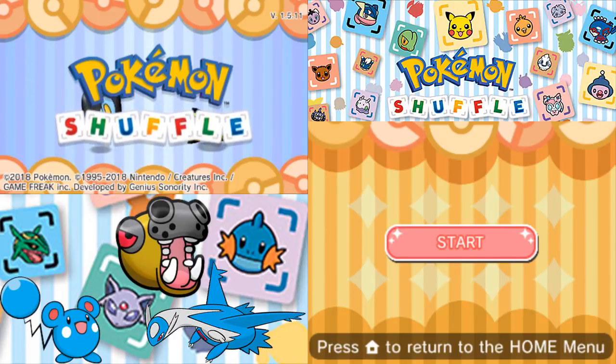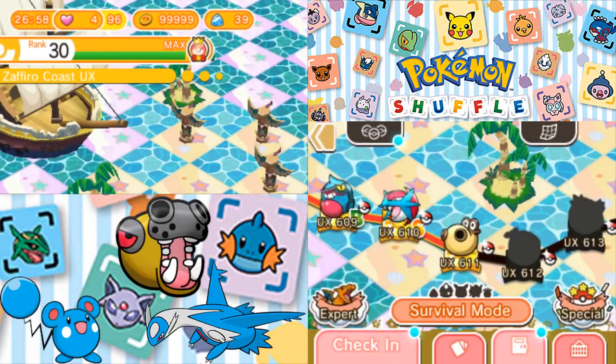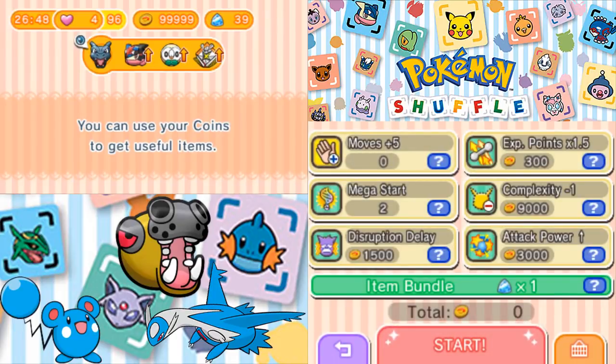Welcome back to Let's Play Pokemon Shuffle, so let's begin. Last time we did the first 10 UX stages of Zafiro Coast. This time we're going to keep coasting along with Hippopotas. If I recall, this stage is going to be a pain, so let's just go semi all in.